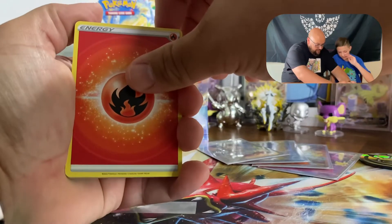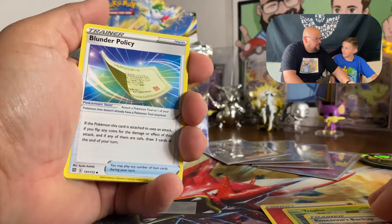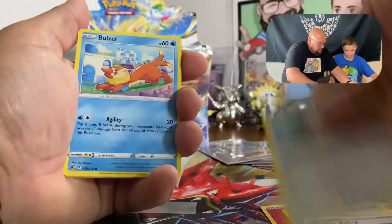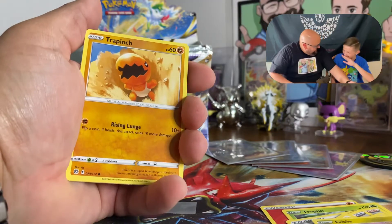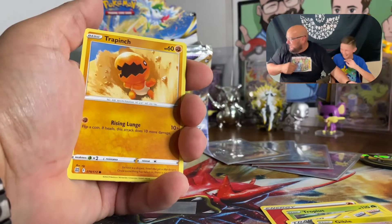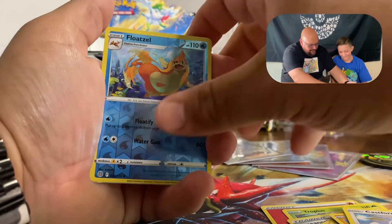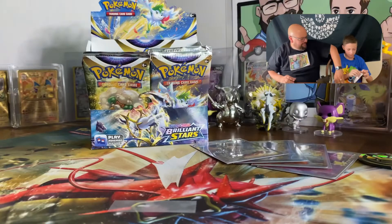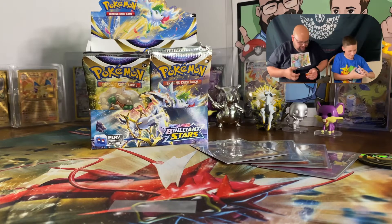Do you think she'd get mad at me? Yeah she would be like 'why'd you open those?' Oh my goodness I just looked — did you get something? I'm calling it — I'm getting something right now. Okay, you ready? Tropius, Rosanne's Backup. Spirit Tomb, Cast Form — remember when I pinched the toot out of you? Floatzel, and a Charizard V-Star — that's our third one! Oh my gosh.